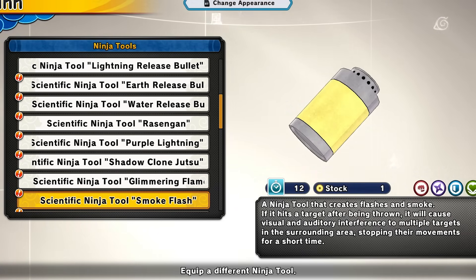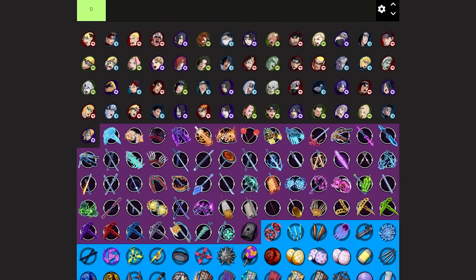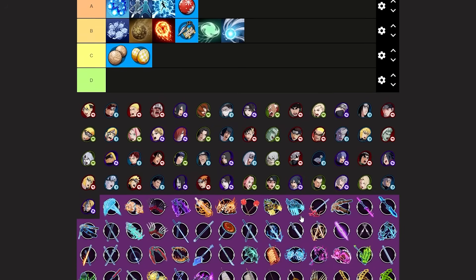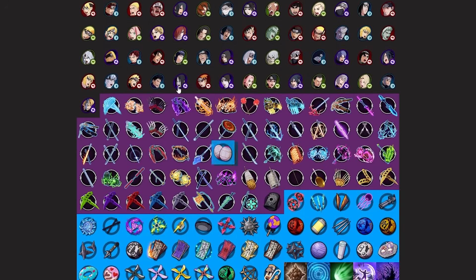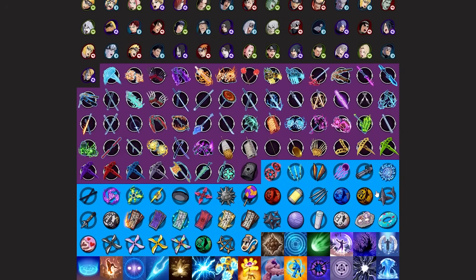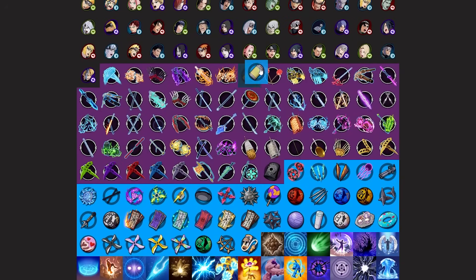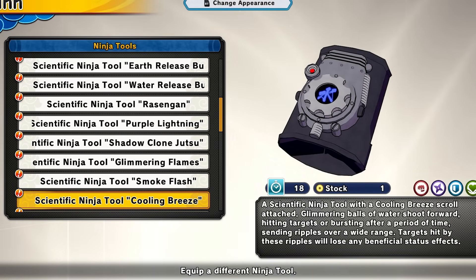Next we have the smoke flash — basically the flashbang from Call of Duty in Shinobi Striker. You chuck it and it will do a crazy flash bang effect to your enemy. It's really annoying. I'll put this at low A tier — it's like the snow ornament except instead of lowering speed it flash bangs your screen. Super toxic to deal with. It's more of a pit type ninja tool; you wouldn't really use this in 4v4s, but it's A tier.